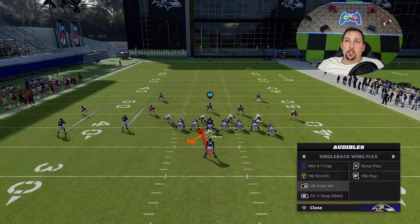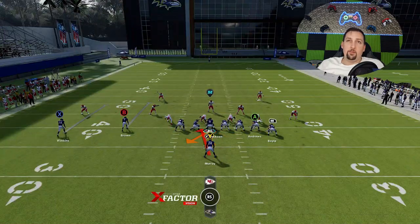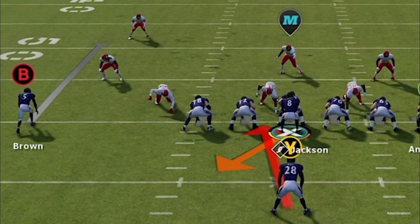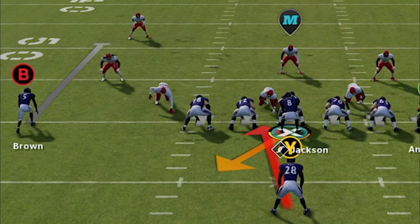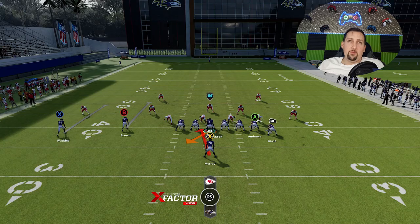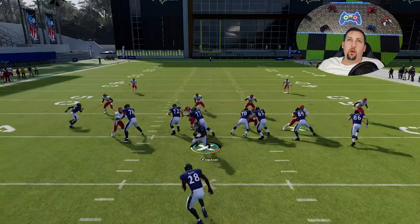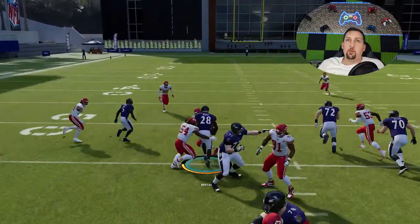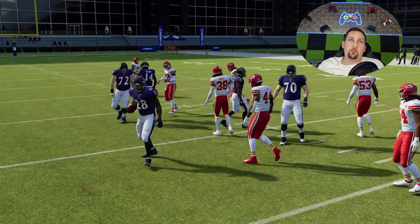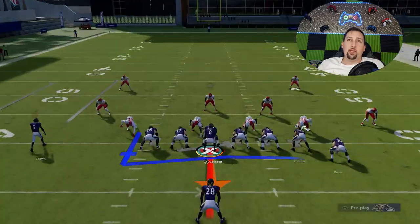Another play that's really good against cover two zones is the Halfback Zone Week — very similar. Anytime you see this kind of wide spacing, where that defensive end is just a little bit wide of the left tackle, that's a benefit. He's pretty much going to take himself out of the play — a lot of times he'll just get bowled out of the play. It's not as big a play as the O-1 Trap, but the Zone Week is a little bit more versatile because you can flip it.